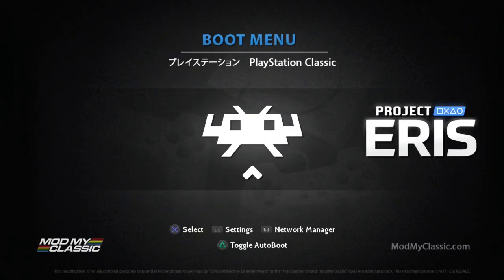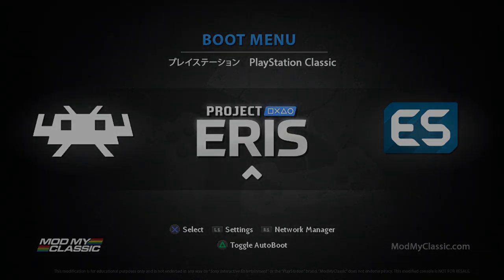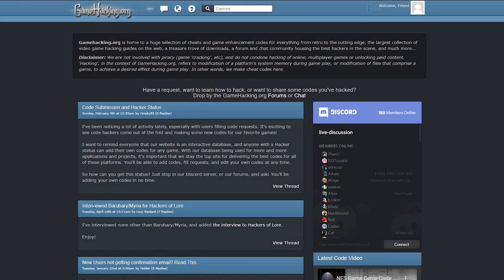Otherwise you can also launch RetroArch separately and load up your content through there. Either way, let's get the cheats set up. Turn off your PlayStation Classic, remove the USB drive and take it over to a PC. The site we're going to be using for our cheats is gamehacking.org — cheats need to be in a .CHT format, and gamehacking.org makes this super easy.